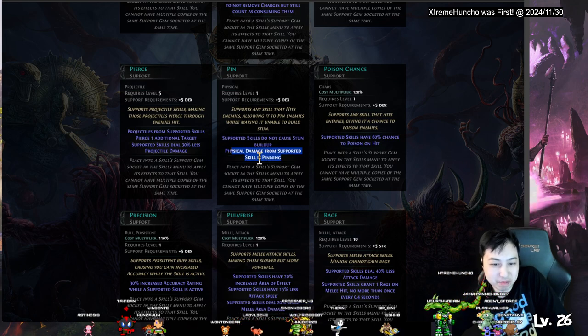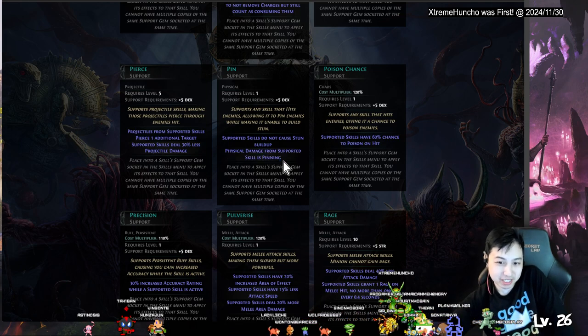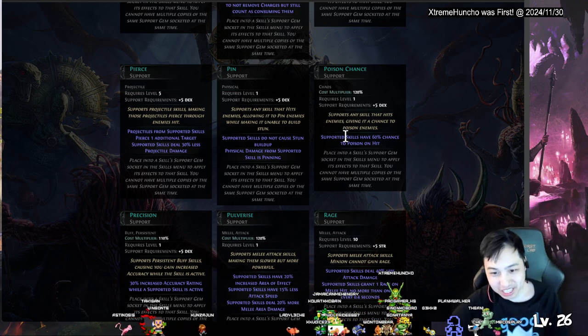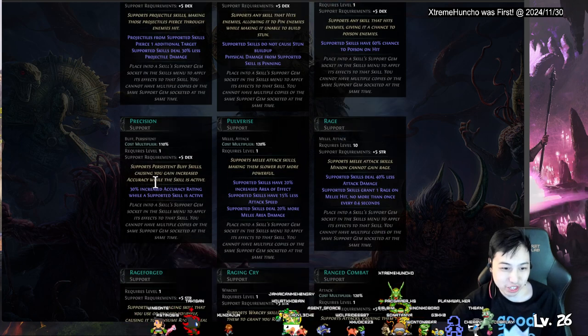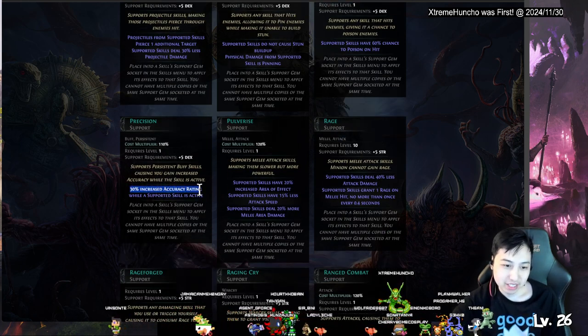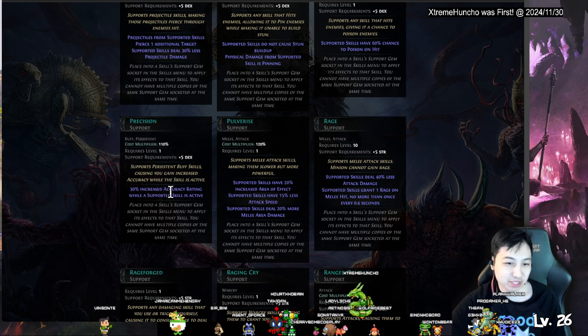Pinned — supported skills do not do stun buildup but do pin buildup. Physical damage from supported skills contributes to pinning. Poison Chance — gives a chance to poison. Precision — more accuracy while it's active. Not sure exactly what 'active' means here.